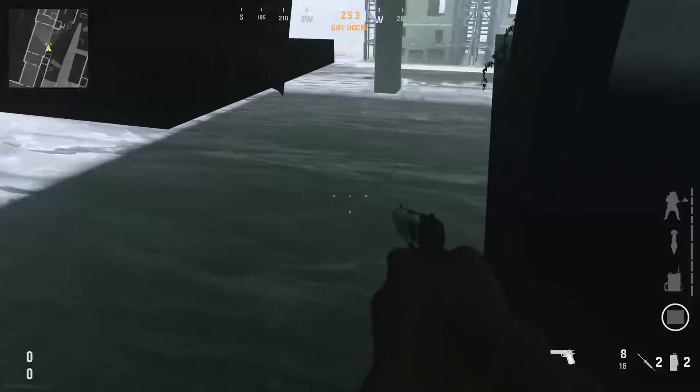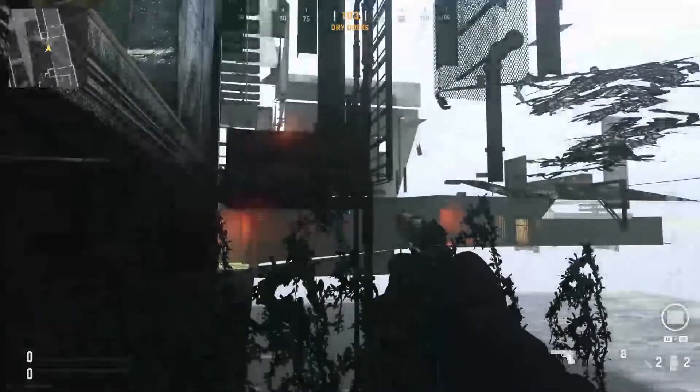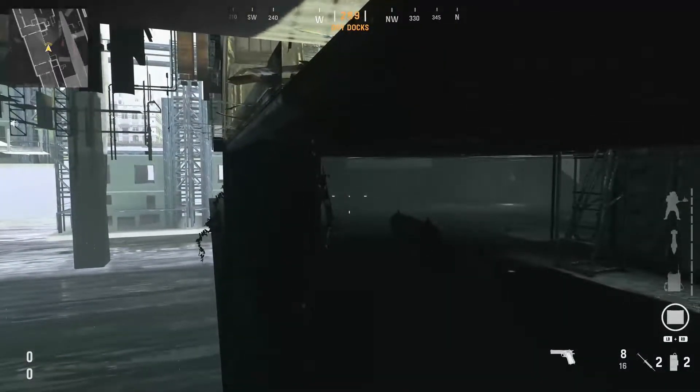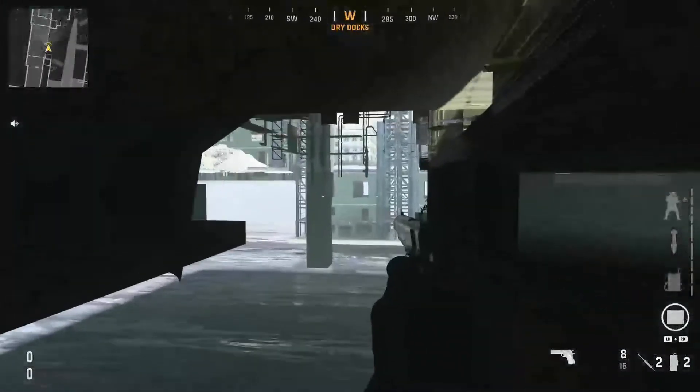Alright, now we're in. You just gotta get a crouch on the ledge right here. See pretty much everything, guys. You're under the map, literally. Easiest glitch ever to do.